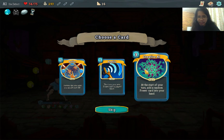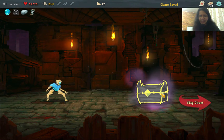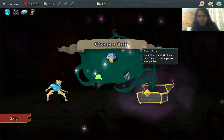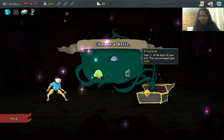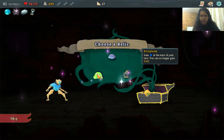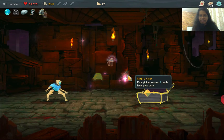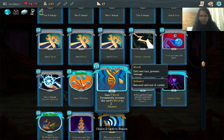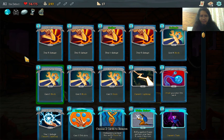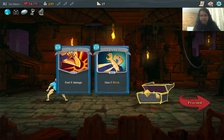Relic options: gain energy at the start of your turn but can no longer see enemy intent; gain energy but can no longer gain gold; or Empty Cage — remove 2 cards from your deck. Let's take Empty Cage. We remove one defense and one weaker strike. Our deck is now at 16 cards, which should be nice.